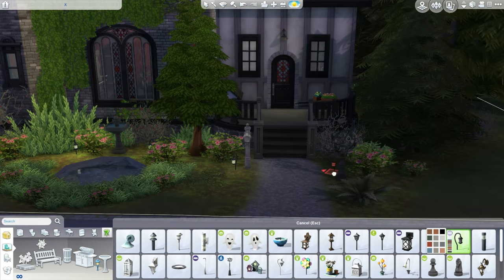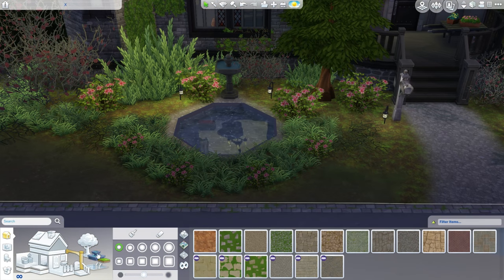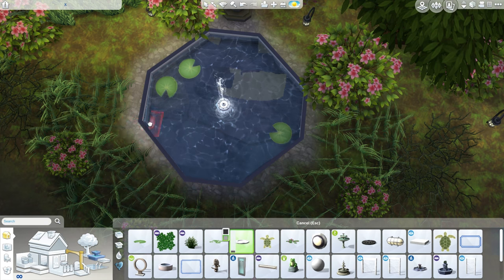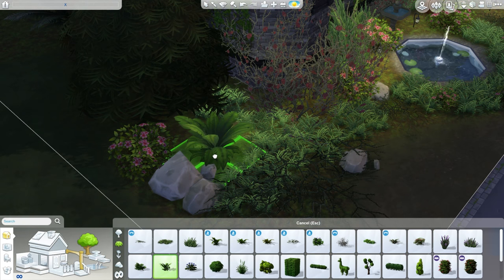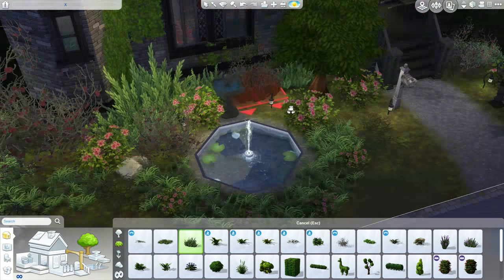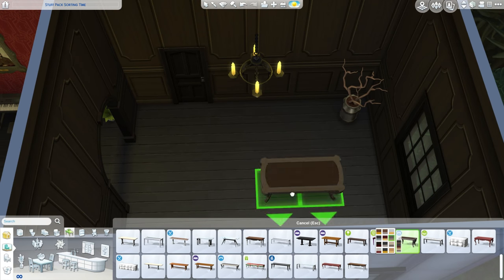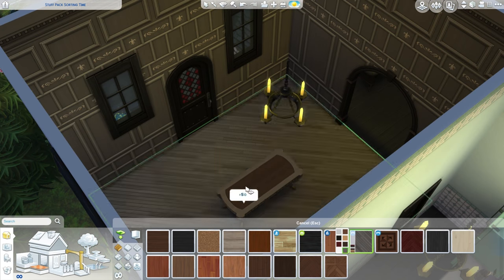One of the lot traits I think is called homing or something like that, and it improves mixology - which goes with the bar - and also gardening, with a couple of gardening pots on the front porch. Painting around the pond as best as I can without the move objects cheat. Then taking out the placeholder dining table - first time I get to use this rather large dining table from the Vampires game pack.